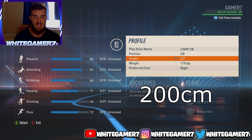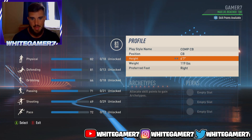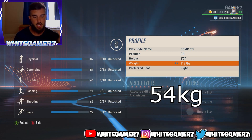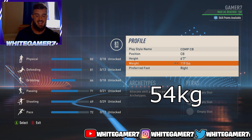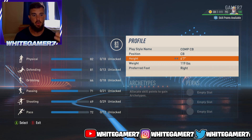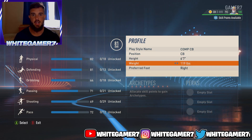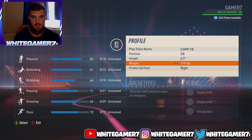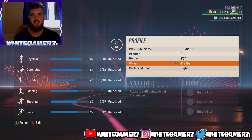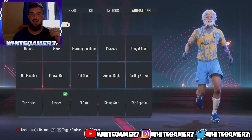For height we went with 6'7", which is more than enough to outjump your opponents. For weight we went with 119 — you're not going to be too heavy. Since you are playing tall already, the movement and jockeying might not be quick enough, so we lowered the weight for a good balance between being tall and having good weight. For your foot we went with the right one, it's all up to you.